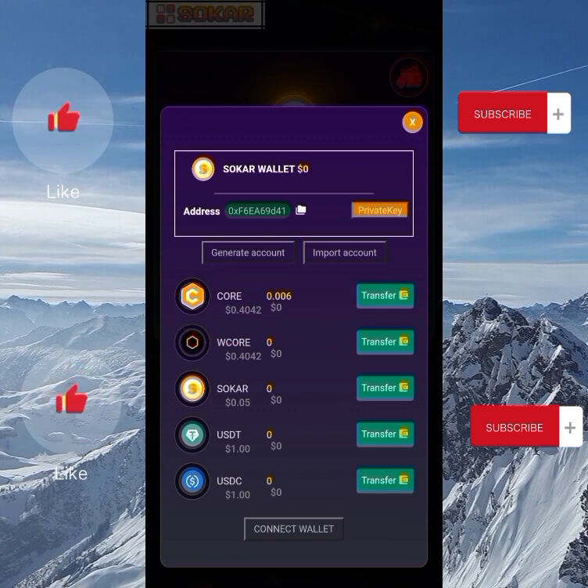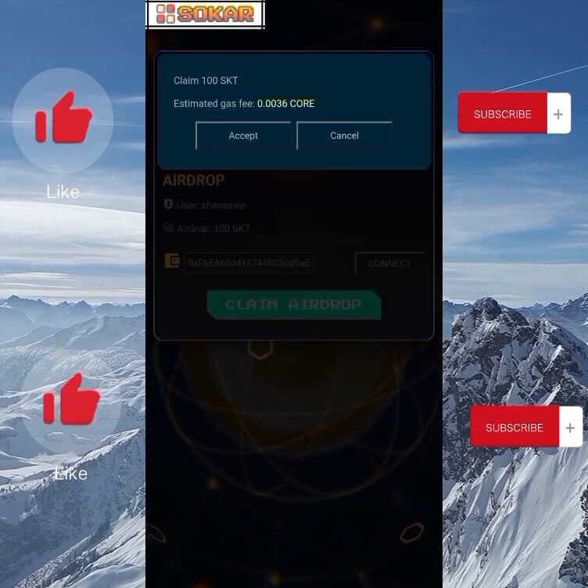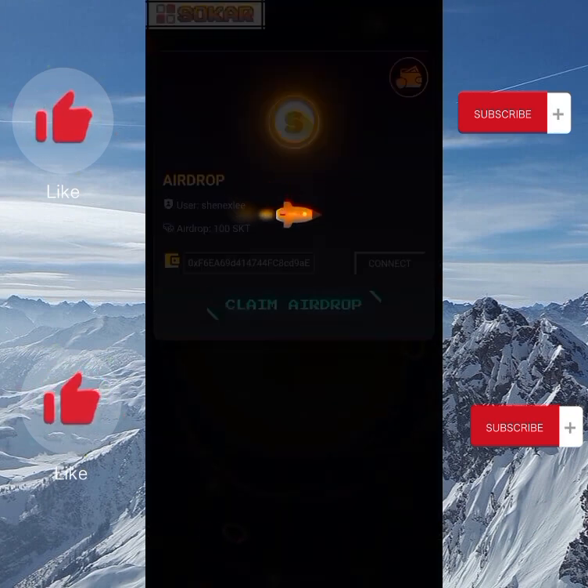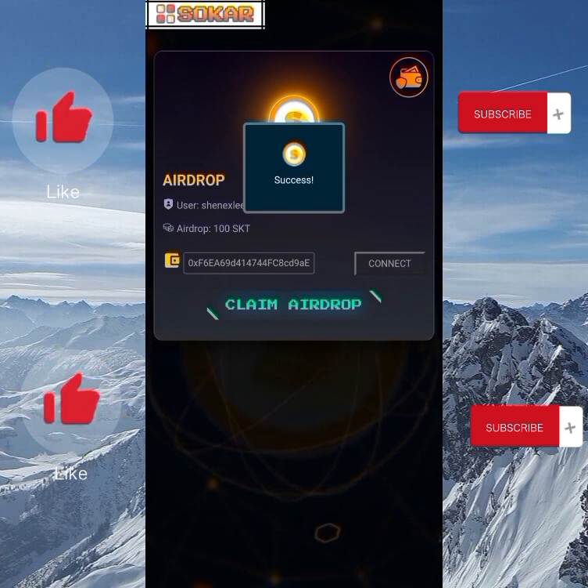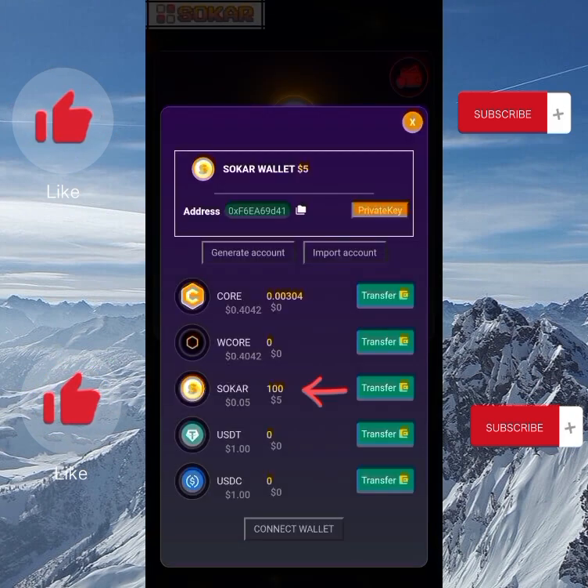Now I'll try to claim the free airdrop. I go to 'Claim Airdrop' and click 'Accept.' You can see it says 'Success' — I've just claimed 100 SKT tokens. Going back to my wallet, you can see the 100 SKT I just claimed, which is worth five dollars, and I now have five dollars in my Soca wallet.